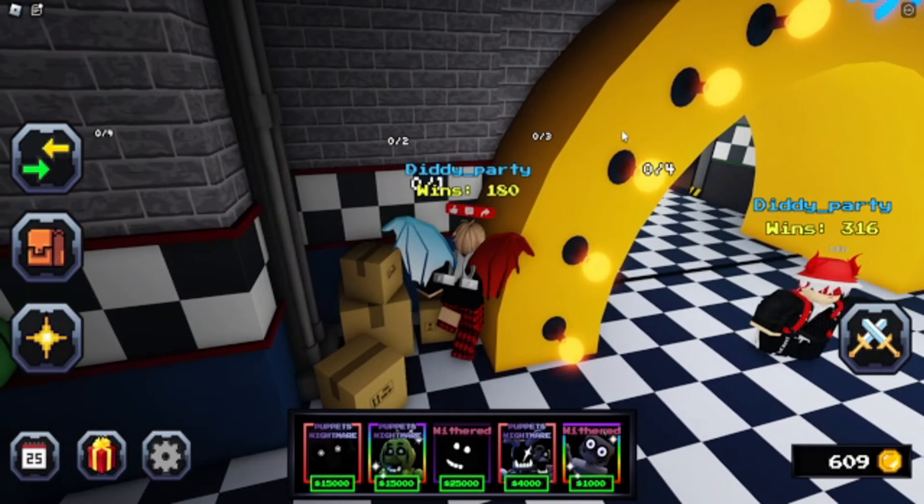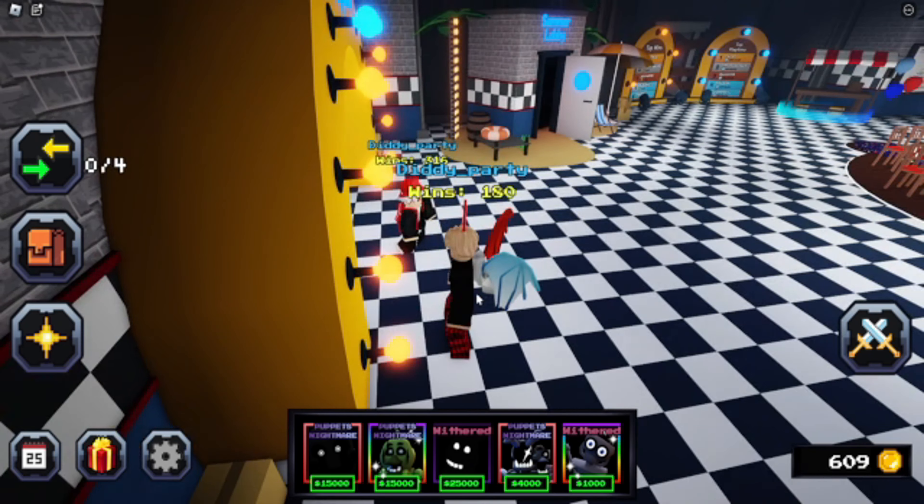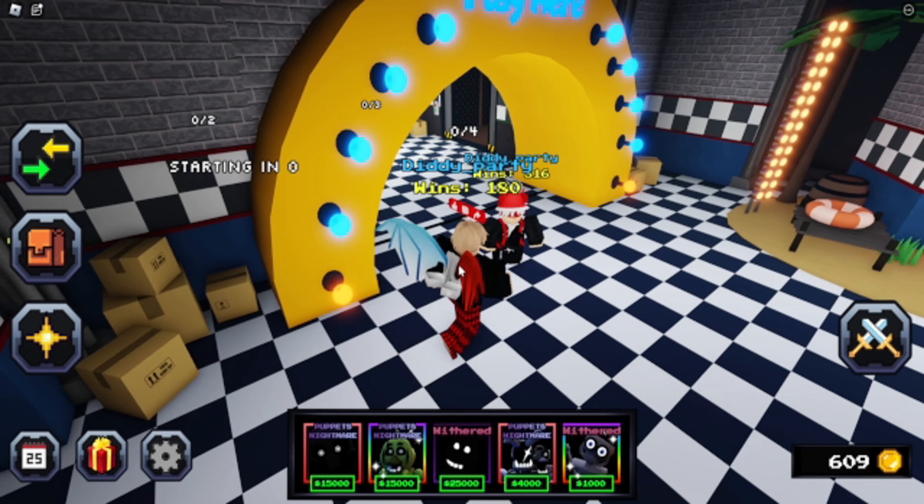Now that we're back in the lobby, my full honest review about the Sentinel Bonnie: it's one of the best units in the game. Especially with the Puppet's Nightmare on it and with the Endo Zero Two on it — it just has amazing range, amazing cooldown, and high DPS.